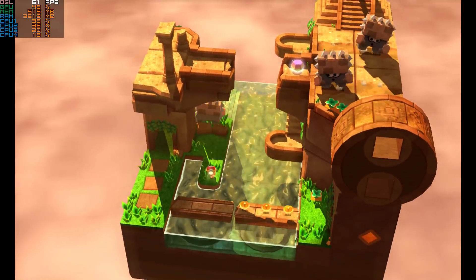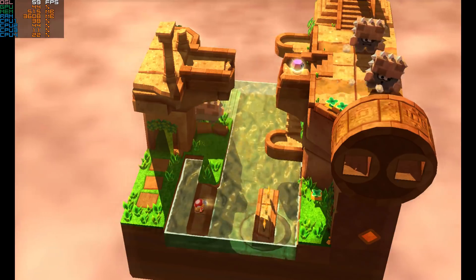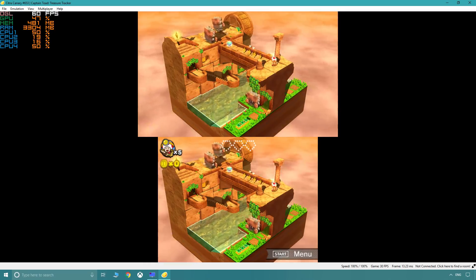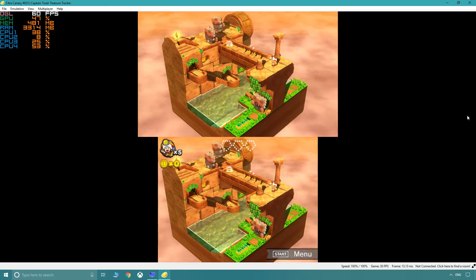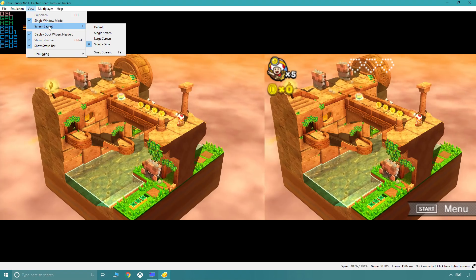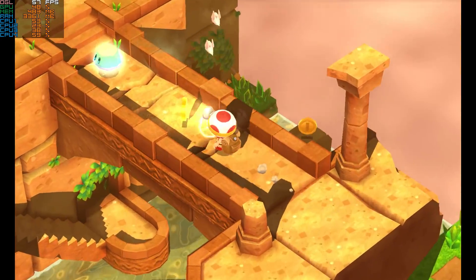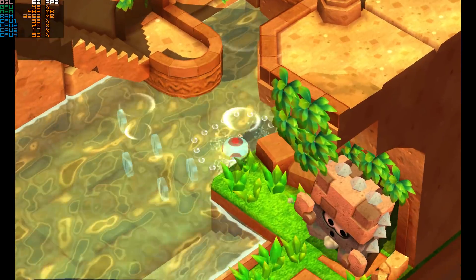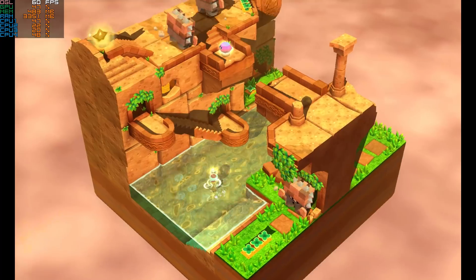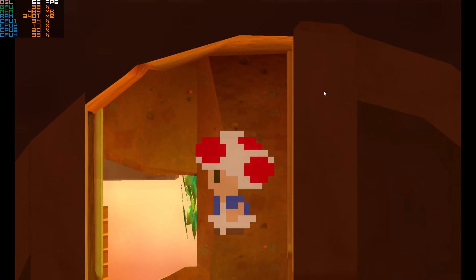Obviously the 3DS utilizes two screens, something which could potentially visually interrupt a gaming experience on one screen, but the Citra team have managed to deal with this issue competently. In the View menu you can choose between single screen, large screen, and side by side. My personal preference is single window mode with a single screen layout, because it offers the most screen real estate yet still enables the functionality of the second screen in a lot of instances — unless strictly exclusive — thanks to the use of a mouse click.